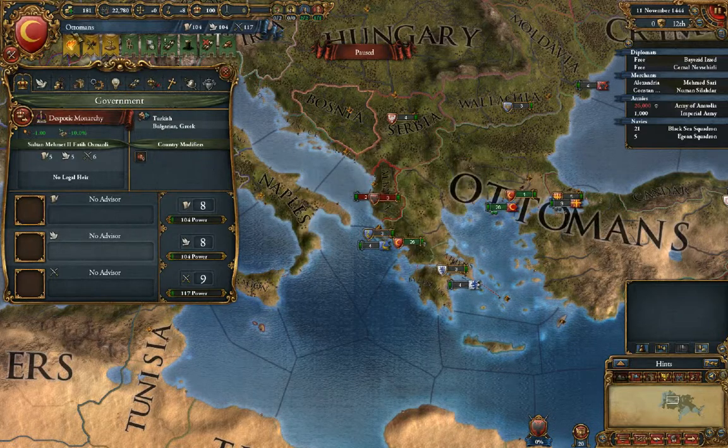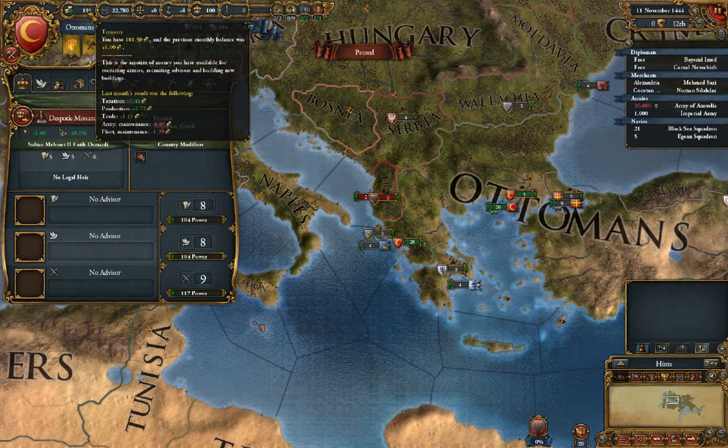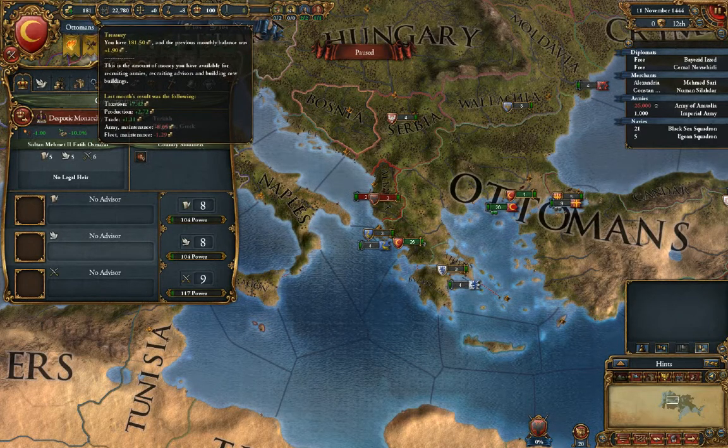At the very top is your money supply — very important in the game, of course. Once you start going into negative money, you have to either take out loans or you go more or less bankrupt and your people get really pissed at you.